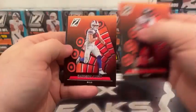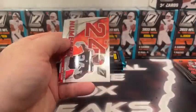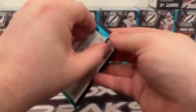Brandon Cooks, Dawson Knox, Danny Gray rookie, and a Behind the Numbers Nick Chubb going out to Cleveland. Love the Chrome hits — Chrome inserts, I should say.